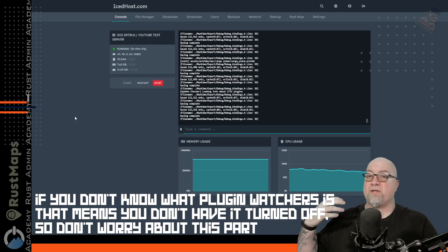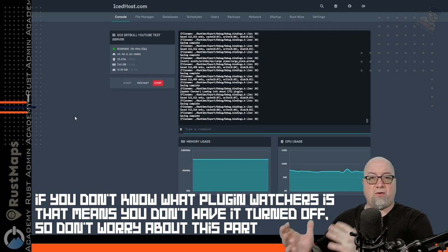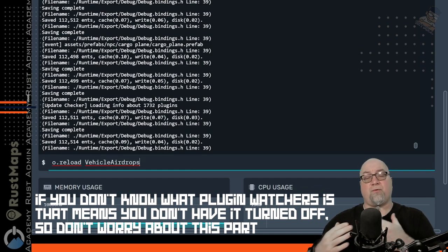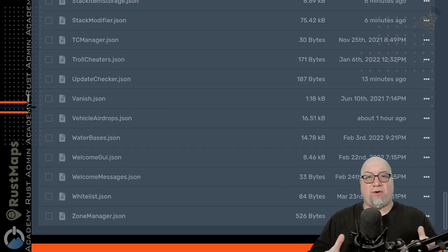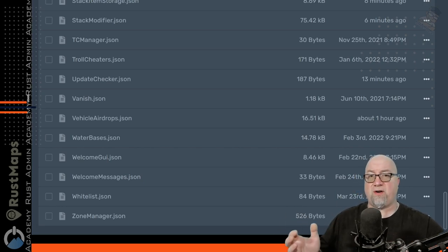If you have plugin watchers turned on, it's automatically going to compile and the plugin is ready to go. If you have plugin watchers turned off, you'll need to do a reload — the command is o.reload vehicle airdrops. As long as everything compiles correctly, you'll end up with a file called vehicle airdrops.json, which is your configuration file, located in your configurations folder.